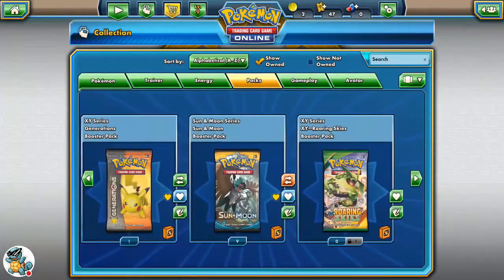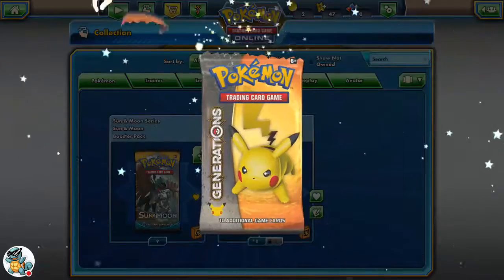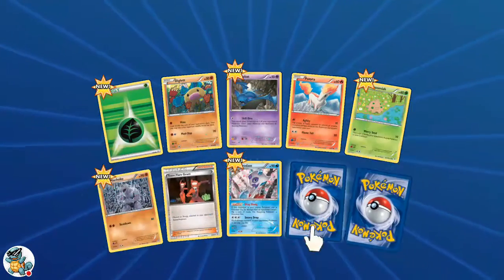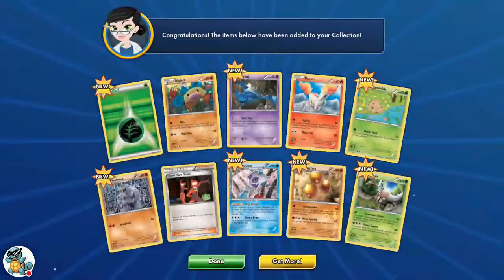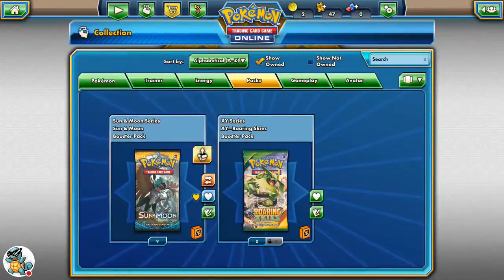We are going to open the Generations pack — maybe we can pull a Triple Ultra Rare. Let's see... Nope, we don't get any Ultra Rare. That's fine though — we still have ten more packs left. We'll move on to Sun and Moon.